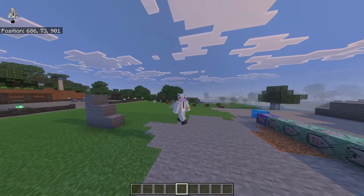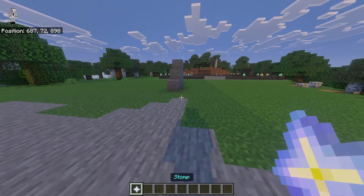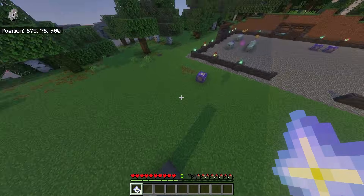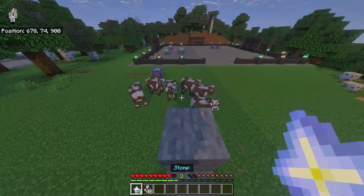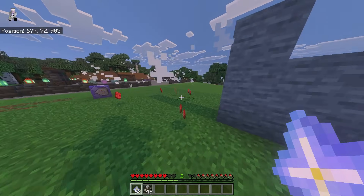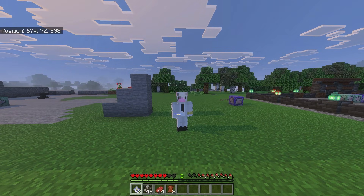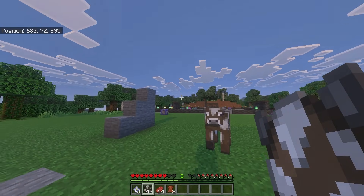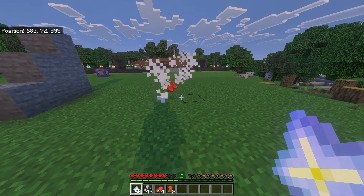Let's get into the fourth ability — the Stomp ability. I have 64 netherite stars called stomp. If I jump, nothing happens obviously. When I go up and throw it, it's going to lift all the cows in the air and make them fall, and they'll all die instantly. It makes a sound effect and a cool particle effect as well. All you need to do is throw it on the floor and everything around you goes into the air and falls down — like a big stomp.